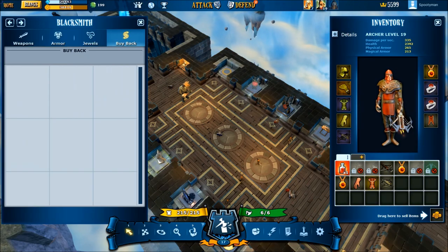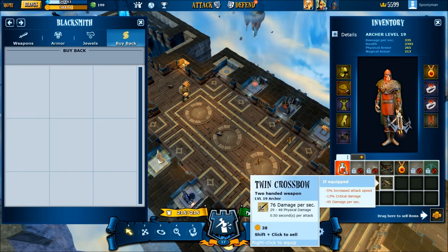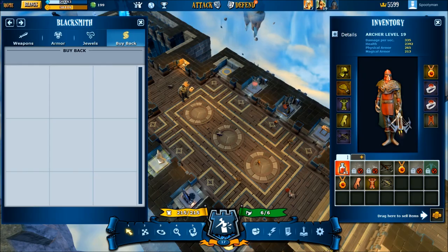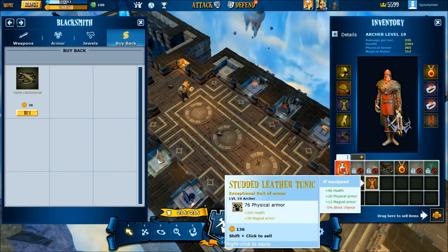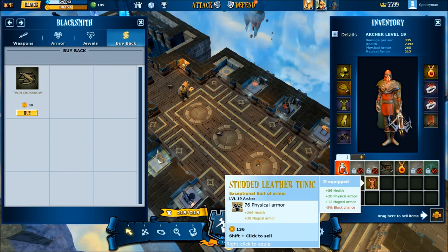This is also the buyback. When you sell something from your inventory here, it will go into the buyback tab of any of these places and you can buyback whatever you sold. It looks like I got some good armor on my last approach — we'll have to look at that next time.